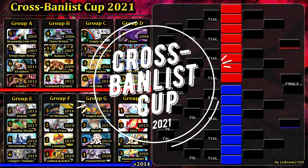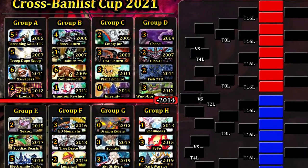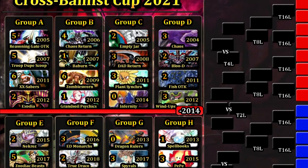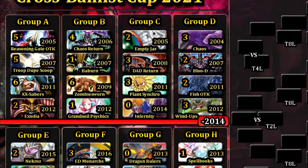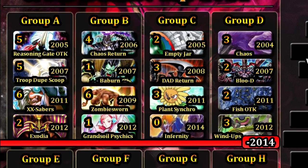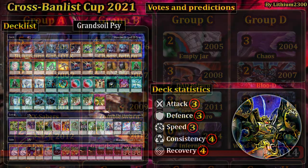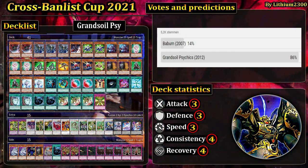Welcome back to another Yu-Gi-Oh Pro Duel video for Crawl's Balanced Cup, back at Group B. The next matchup features one of the older decks in this year's cup: Baboon Burn, a deck from 2007 that was huge for a short period in the TCG. It's going to take on Grand Soil Psychics, a decklist from Jeff Jones.